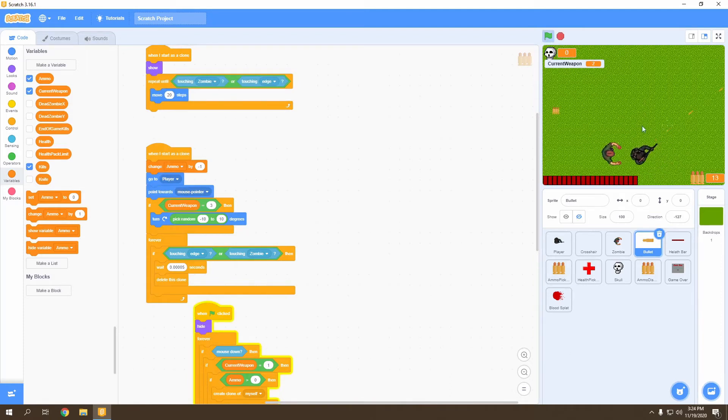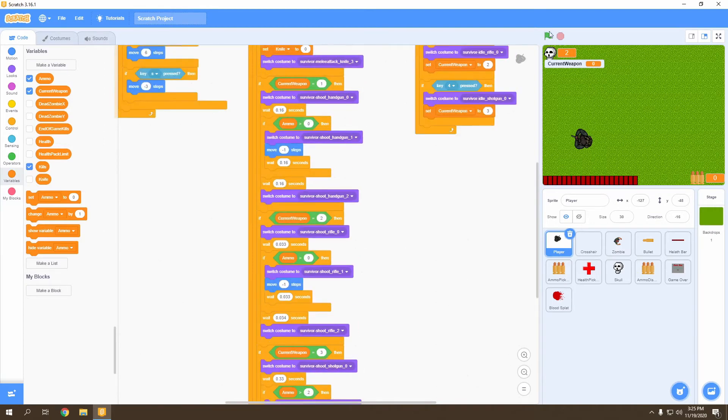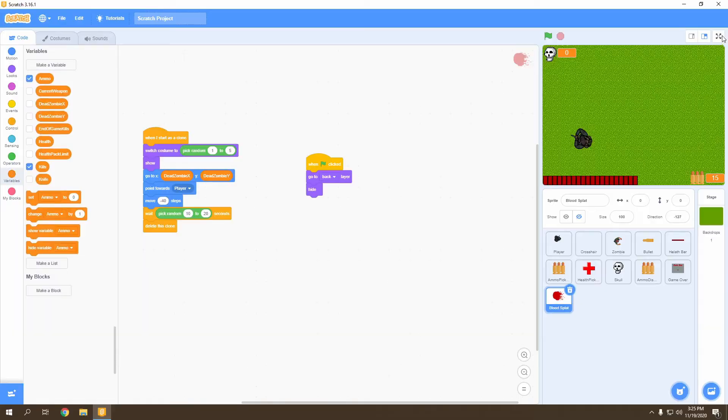Let's verify the guns are working — let's try the shotgun. Perfect, it has a nice random spread. Now let's go to the player and troubleshoot that bit of weirdness. The fix is simple: move the move-steps block before the wait-seconds block. Now let's go to the blood splat and make sure it has a bit of space from the zombie it was spawned from — we'll move it about negative 40 steps after pointing towards the player.